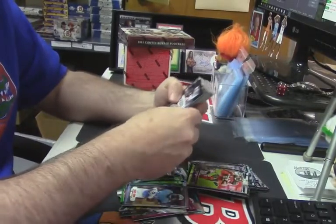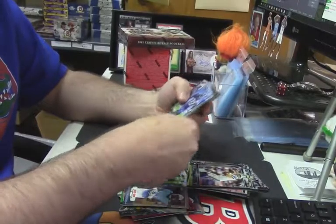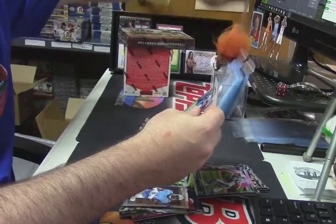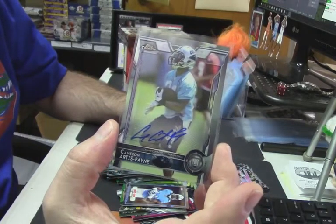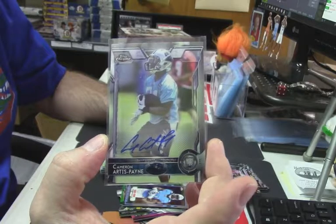Rookies, huddle cards that are worthless, refractors, rookies. Well, you are a fan so I guess it is interesting and surprising. Cameron Artis-Payne rookie auto for the Panthers.